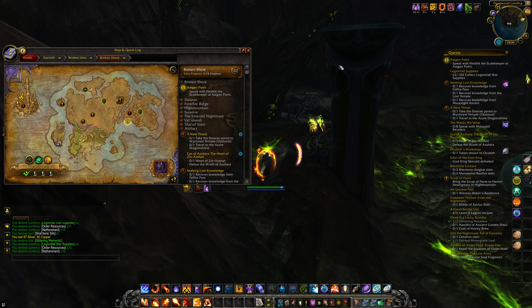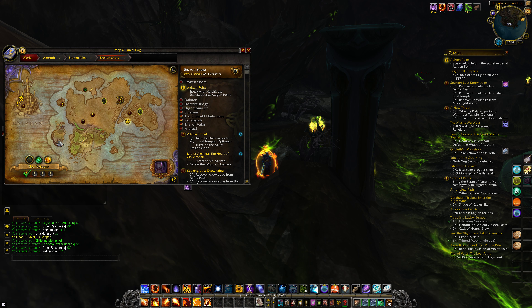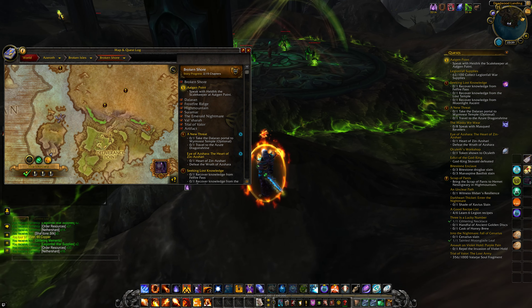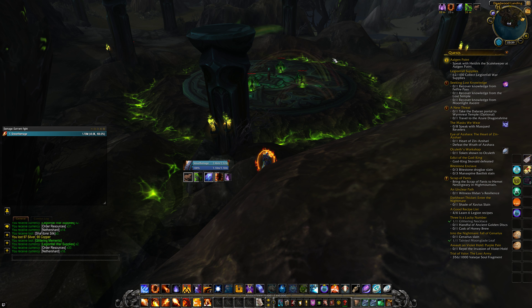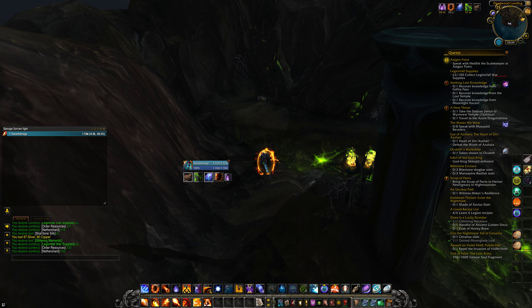This is a guide on one of the potential spawn locations of a hidden Wormtongue cache. It's located on the Dreadwood Landing, which is the island directly west of Deliverance Point in the Broken Shore. This one is actually just tucked away south of one of these ritual areas on the Dreadwood Landing, just behind a tree here.